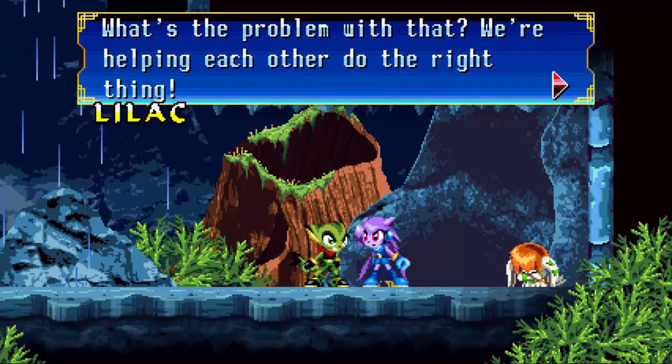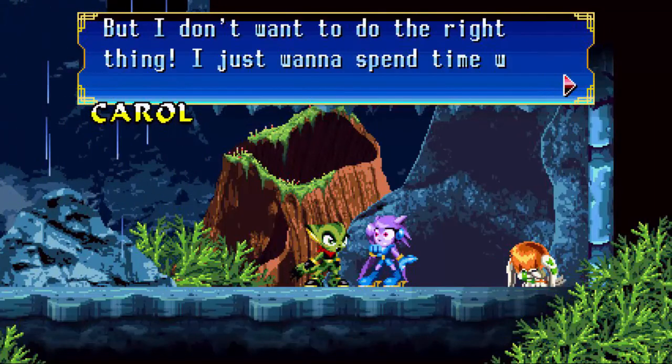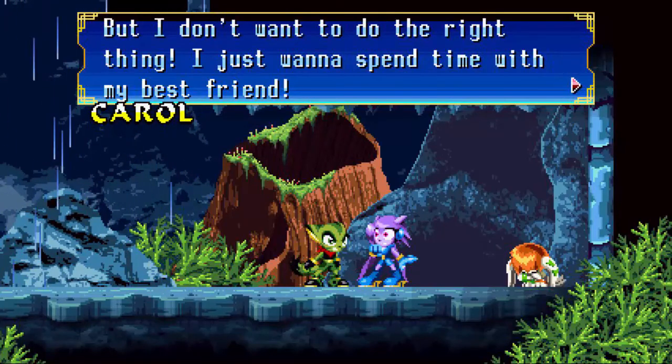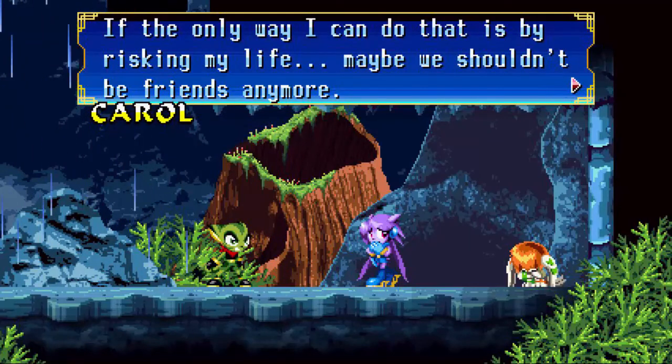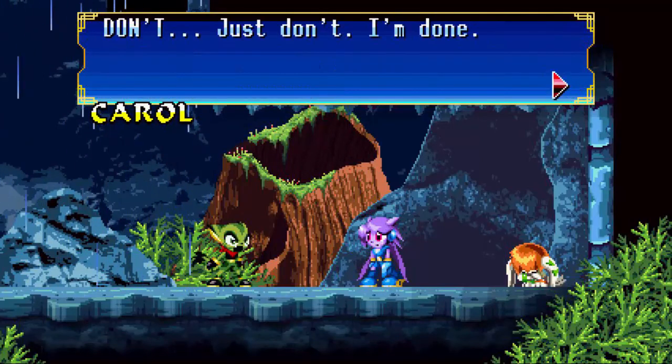Yeah, and I always have to bail you out! What's the problem with that? We're helping each other do the right thing! But I don't want to do the right thing — I just want to spend time with my best friend! If the only way I can do that is by risking my life, maybe we shouldn't be friends anymore. Carol! Don't! I'm done!